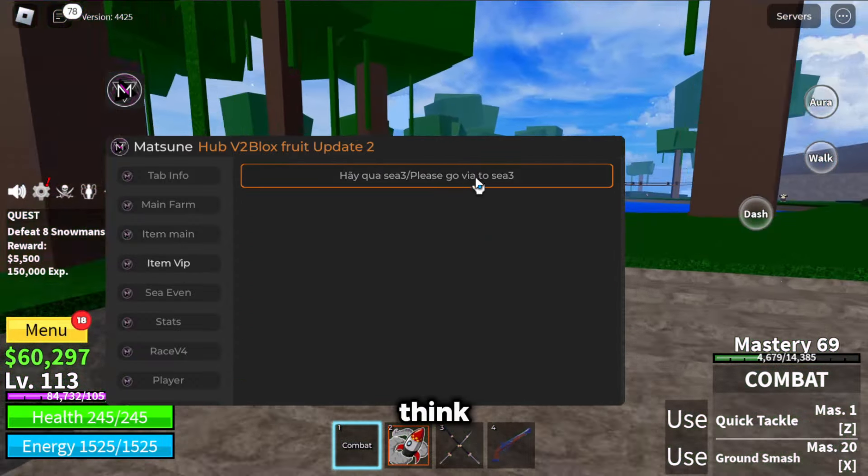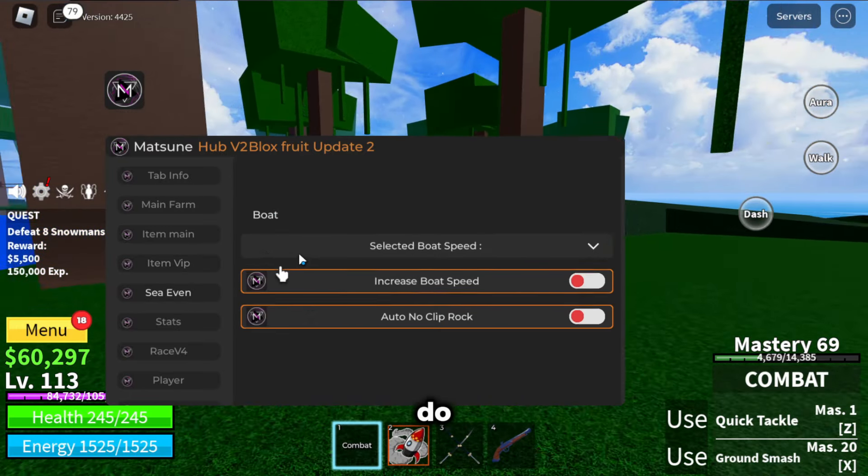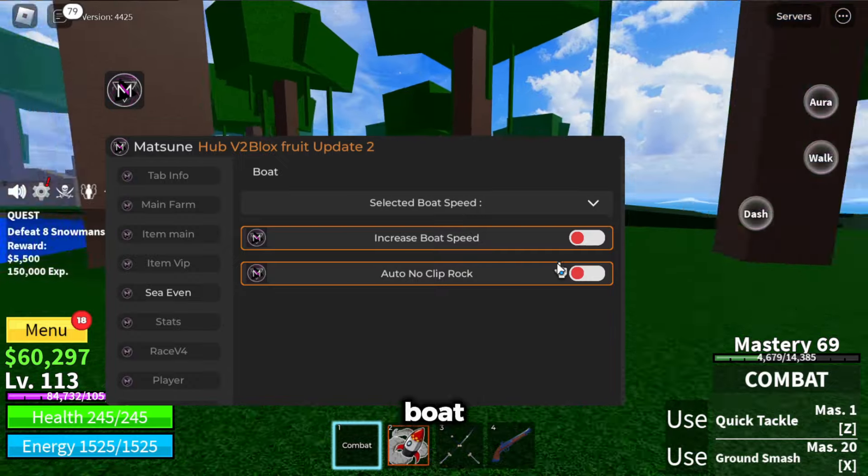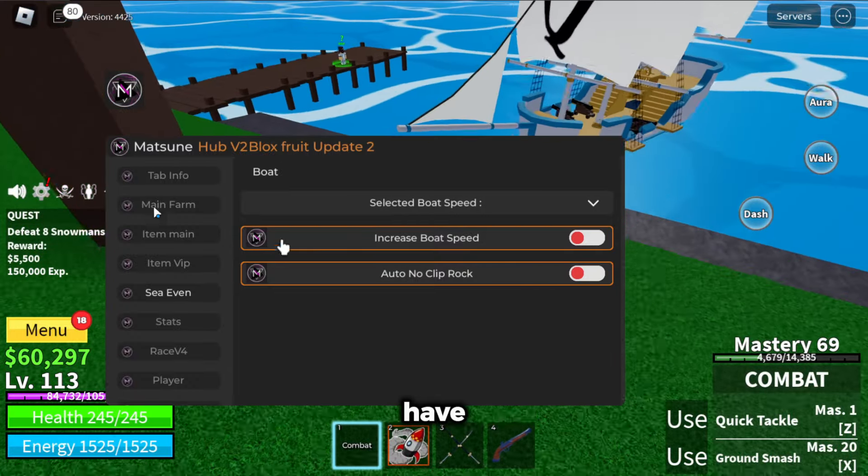Item VIP — you have to go to C3 for this one. Under C even, you can set your boat speed, increase your boat speed, and no-clip through the rocks in the water. I don't have a boat, let's see if I can buy one.